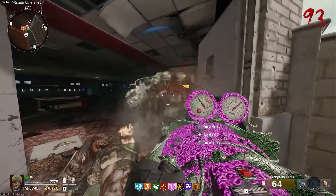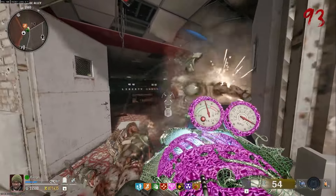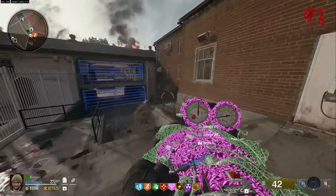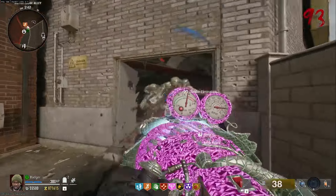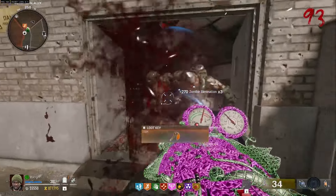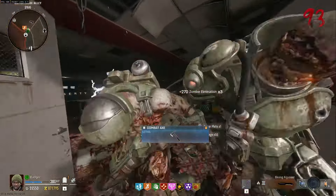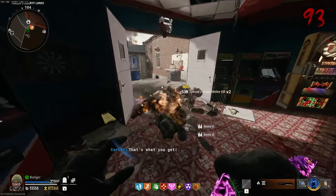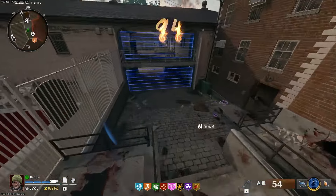Whenever you do end up getting trapped, you can just pop a mutant injection and go crazy. And because you've been saving so much salvage throughout the game, you can easily just buy one back. The way to build salvage is with the Mustang and Sally's — if you have a suppressor on it during insta kills and stuff, you're going to be getting more salvage because that suppressor increases your salvage drops.